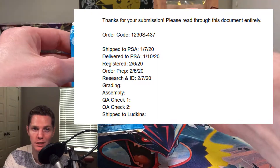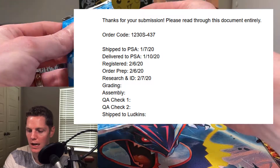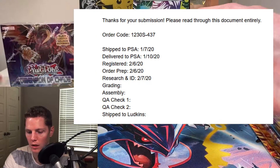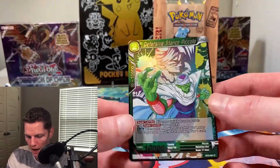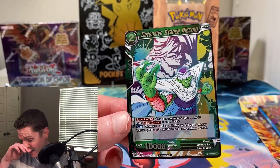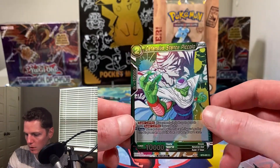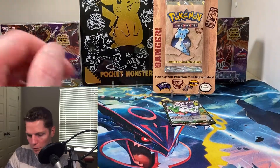I've had something sitting at PSA since December, waiting for PSA cards to get back. Those kind of help fuel a bit of my buying power because I buy and sell — I sell some of those PSA cards. So Defensive Stance Piccolo is our promo card. We've actually already pulled that one, but still pretty cool.